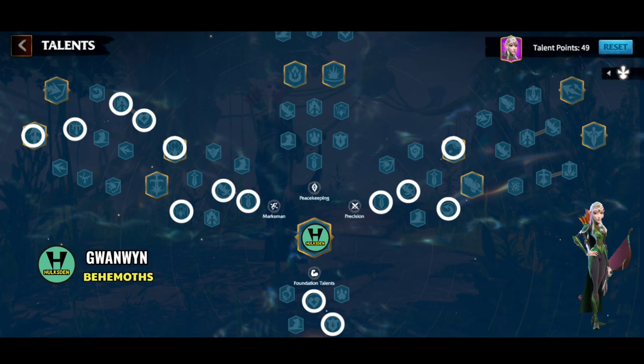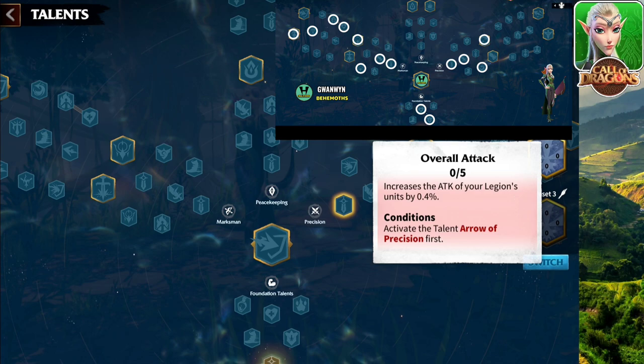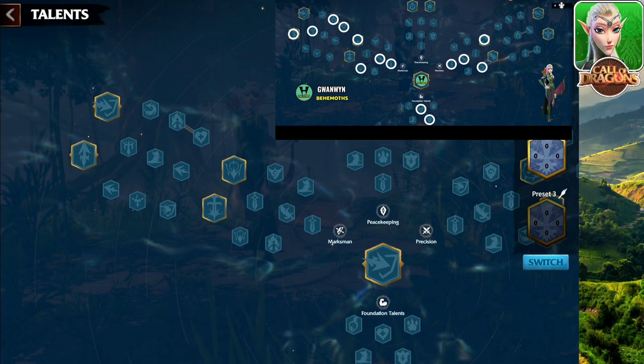Talent tree number three is full marksman and then half precision, dedicated to Behemoth. Starting off with the foundational talent, you get attack, defense, and health. When you fight Behemoth, you want more attack — you don't really care about defense. From precision, we get attack, more attack, and we're going to use counter-attack as well. Then you're going to have to pick one — pick whichever you think is going to work well for you. In my case, I decided to go with wild wind.